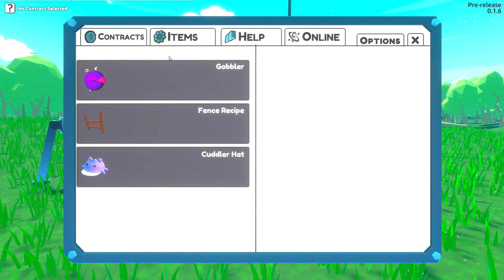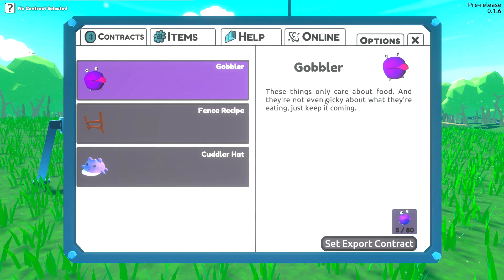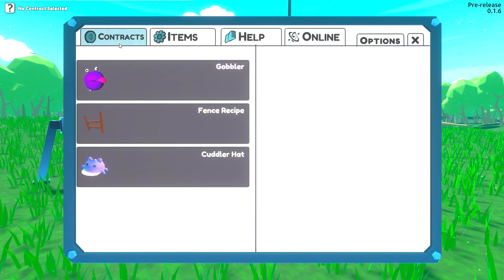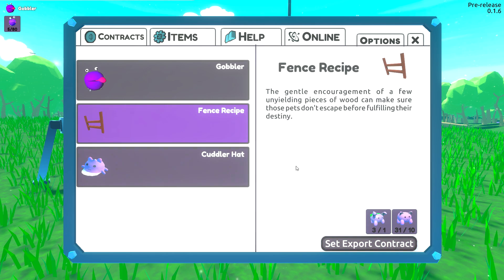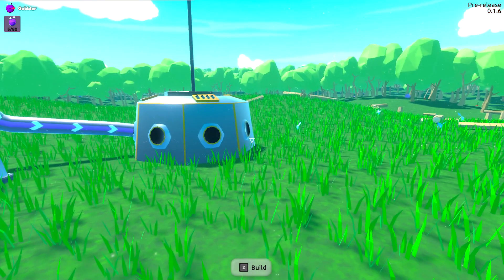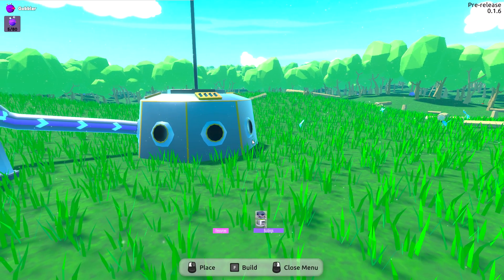We can upgrade here - look at these gobblers! These things only care about food, which is probably why the carrot thing matters. They're not even picky about what they eat, just keep it coming. Select contract - we need 80 of those for export to get that one. There's some fencing here which is going to cost but first things first, let's press Z and start building some of these components.